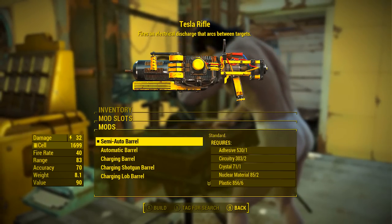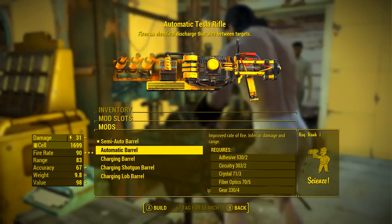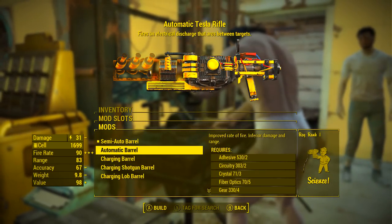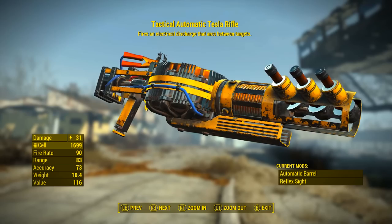The Tesla rifle has four very different modifications we can apply to it; however, the fifth one — the reflex sights — I will be applying to all four variations. The first barrel variation we will be running through is the automatic barrel: improves rate of fire, inferior damage and range. Once applied, we will have a tactical automatic Tesla rifle.